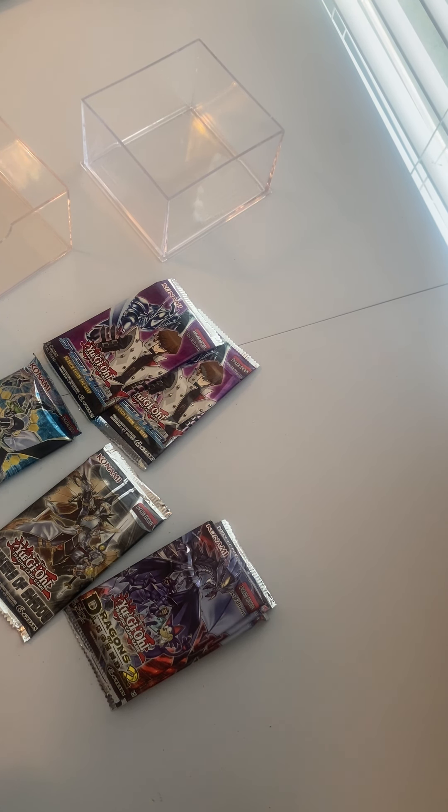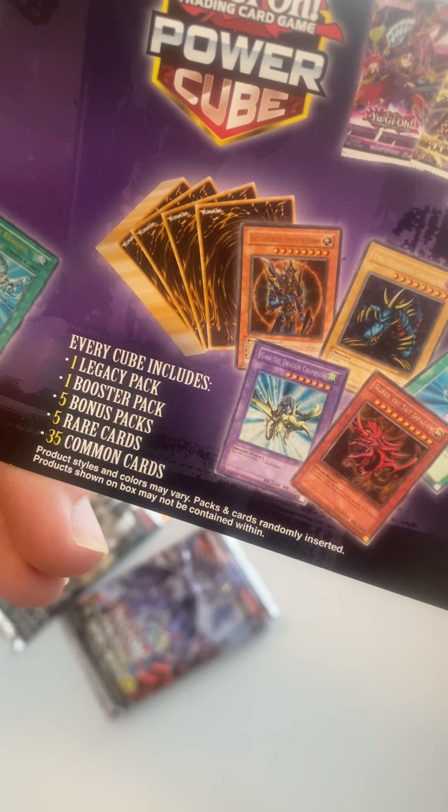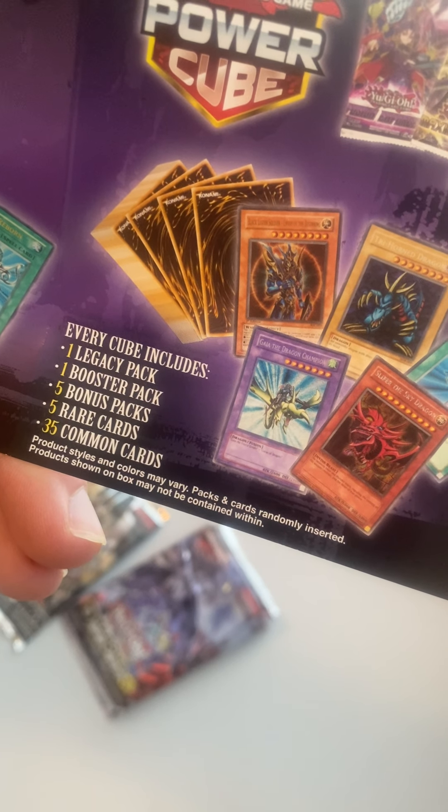Five rares — yeah, five rares. So you can see here every cube includes one legacy pack, one booster pack, five bonus packs, five rare cards, and 35 common cards.